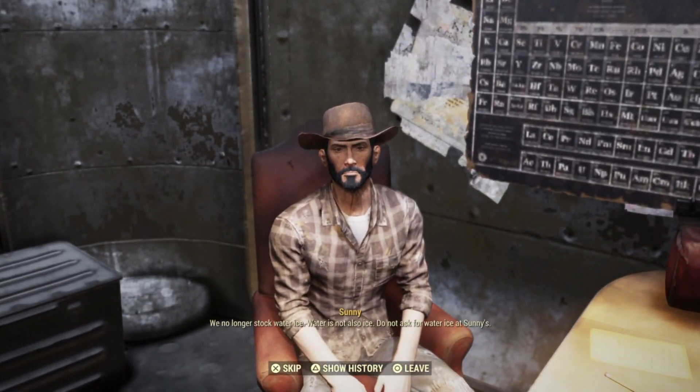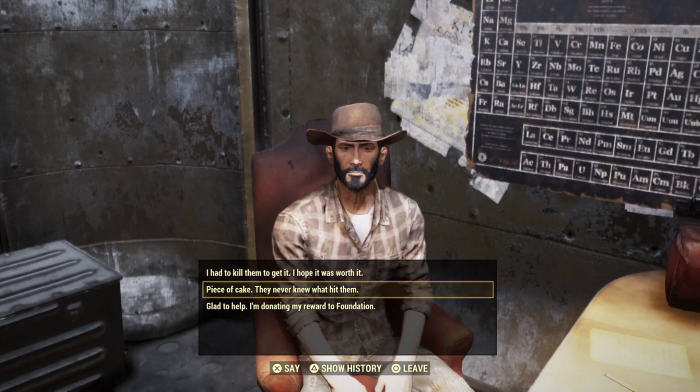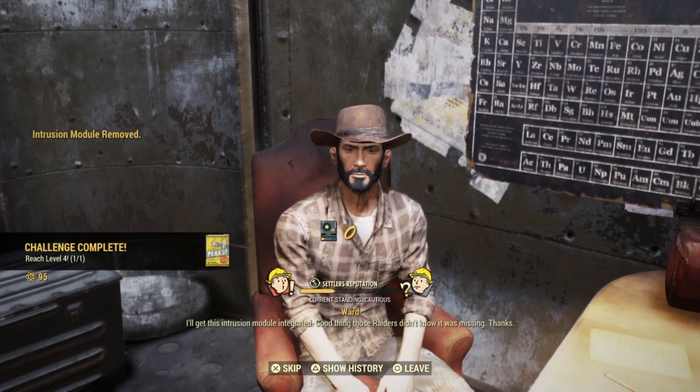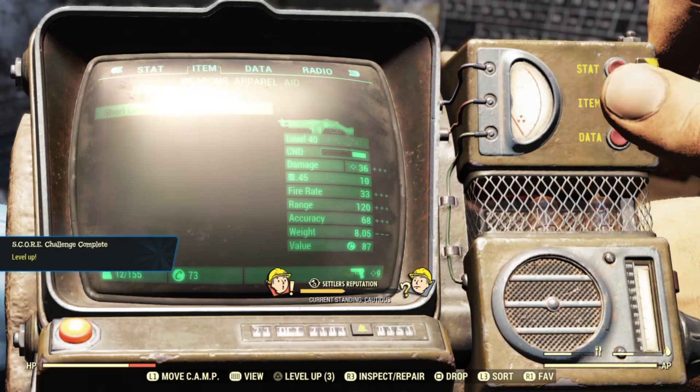Once you've got that, go ahead and talk to Ward and then we're going to choose the third dialogue option because that will give you more reputation. Now once you have chosen the third option, you will then want to back out and go ahead and join a different server, or you can join the same one if it's a private server or if you're joining back with a friend. It does not matter which one and you're good to go.